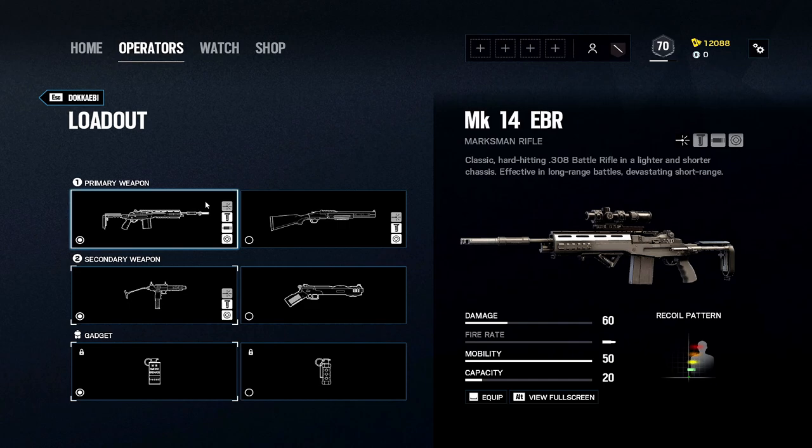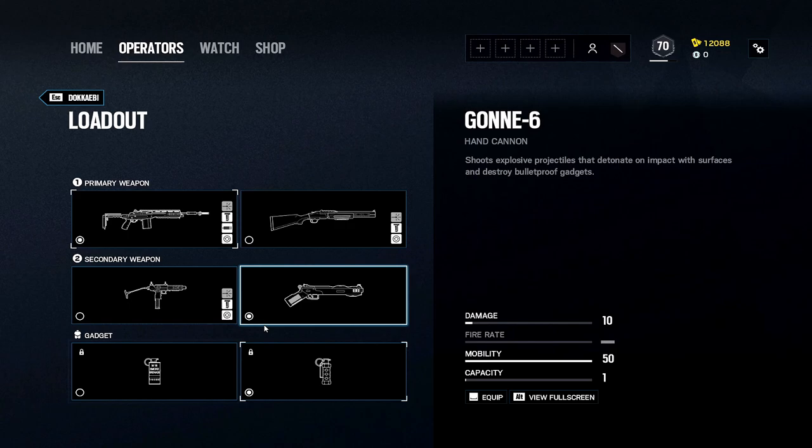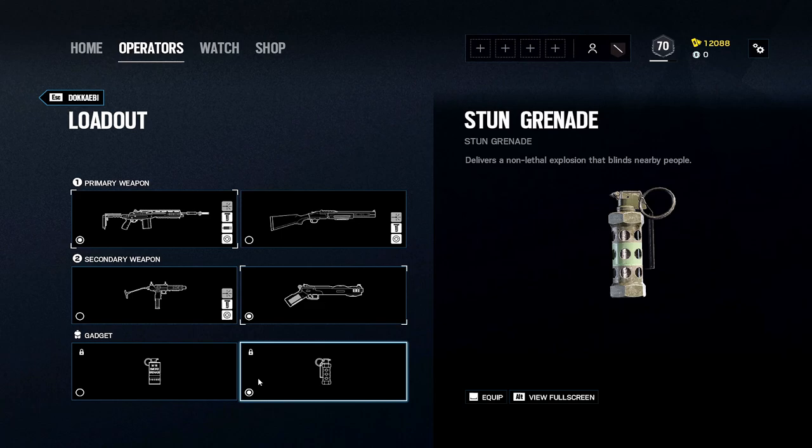For the MK14, a muzzle brake is a great option and I'd go with an angled grip. You want to scope in as fast as possible — this is a gun where you really have to have that trigger finger. Once you get it down, it's basically two bullets to down someone if you hit them in the chest, or a one-shot headshot like every other gun. The only downfall is there's no AR choice. You can use the secondary SMG-12, but I actually like using the Gonne-6.